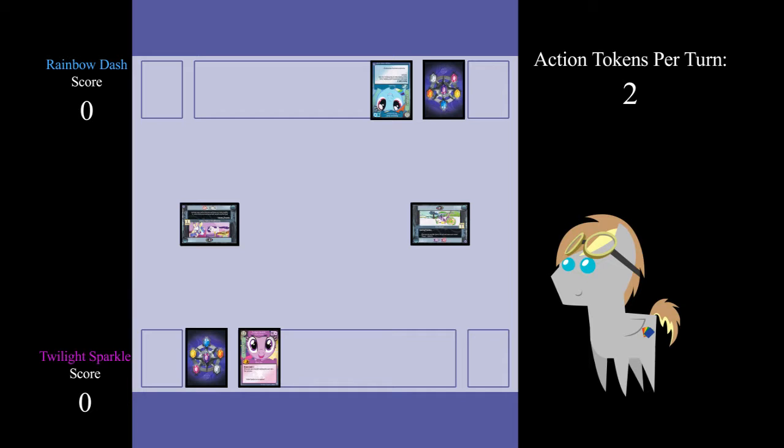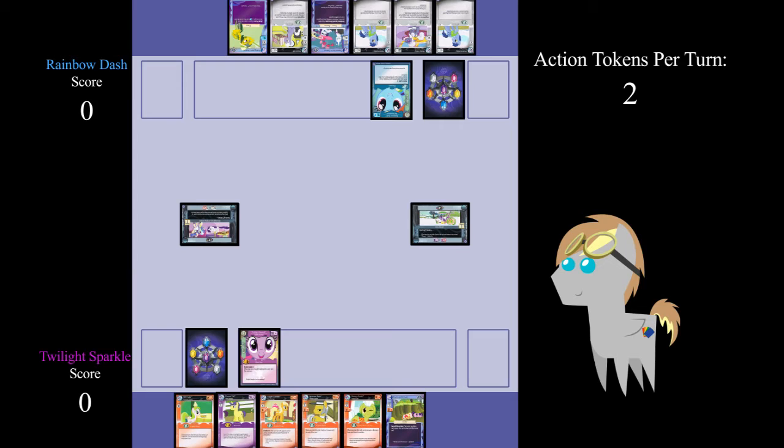Both players then draw a starting hand of six cards. Players now have the option of choosing whether or not to mulligan — deciding if their hand contains the cards they need or want. If not, they have the option of shuffling their opening hand into their draw deck and drawing six new cards. This can only be done once. Once satisfied with their opening hand, the player informs their opponent that they are ready to start.